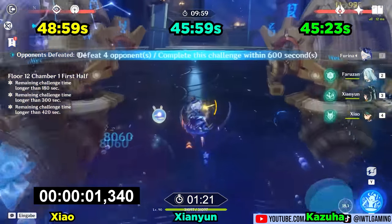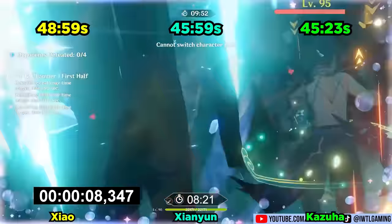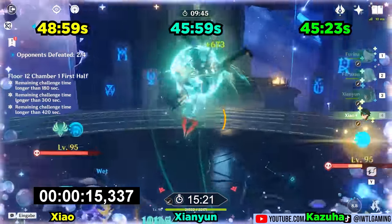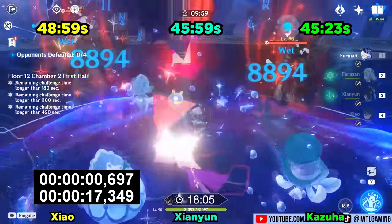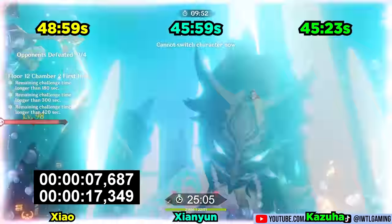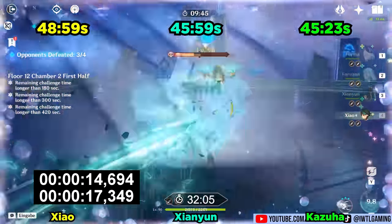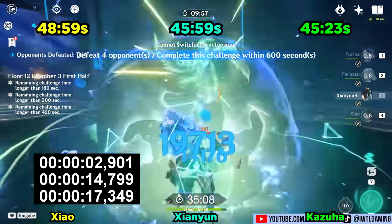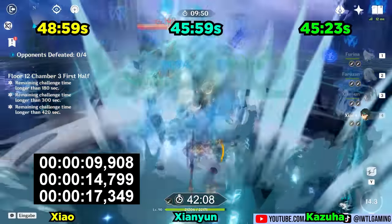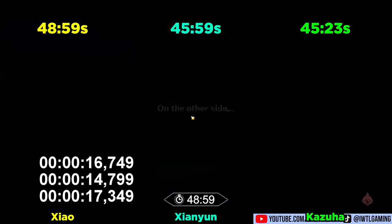Shintenzu showing us how Xiao is meant to be played. Thanks to Xianyun massively buffing Xiao's plunge damage, Xiao is able to distribute his attention between plunging for AOE damage and using E's for more single target focused damage. This allows him to pick off the last remaining enemy with a flurry of up to 6 E's. On top of that, Xianyun is able to generate a ton of Anemo particles which massively helps Xiao with his energy issues. In the end, Shintenzu's Xiao came in hot with a very competitive and flashy clear time — be sure to check out his channel for more top tier Xiao speedruns.